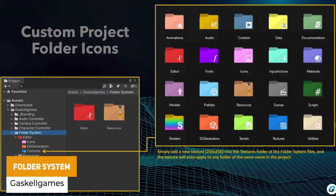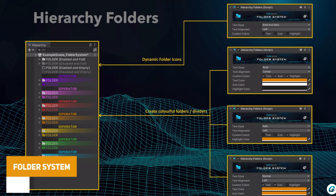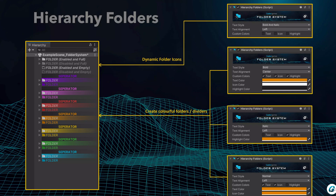We've got the Folder System, which extends Unity's editor to create custom folders with different colours so you can really differentiate what those different folders will do.